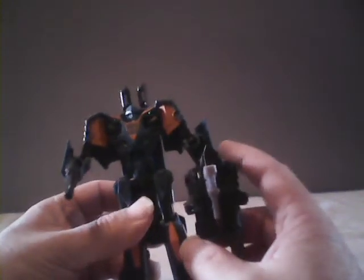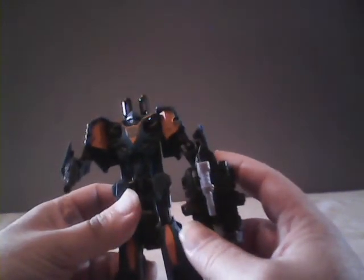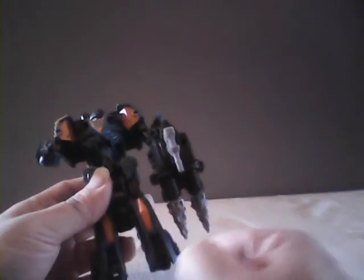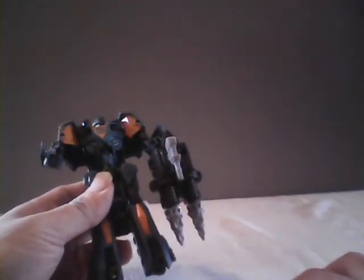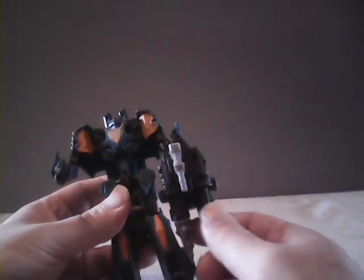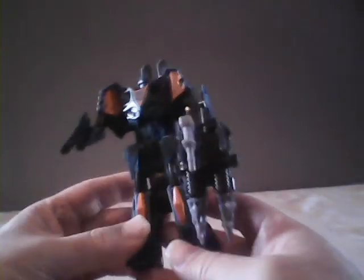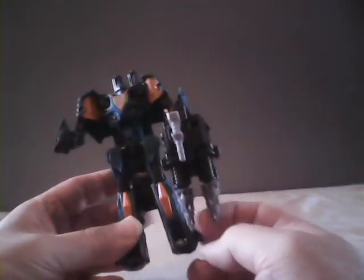First up we have Twin Twist, and Twin Twist already disappoints when compared to his Generation 1 form, only in the sense of what they've changed on him. Twin Twist was a jump starter in the G1 format, which meant that it was powered by a pullback motor in his tank mode, so you'd pull him back, he'd roll along the floor, and then his legs would kick out and flip the robot up into a standing position. However, more often than not, when the legs would kick out, he would either lay flat on the floor or fall flat on his face. His alternate mode consistently was a twin-drilled tank.